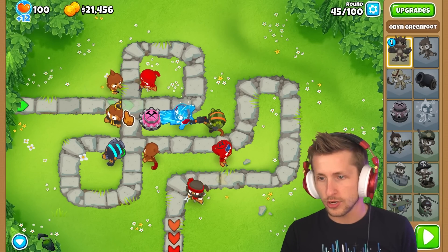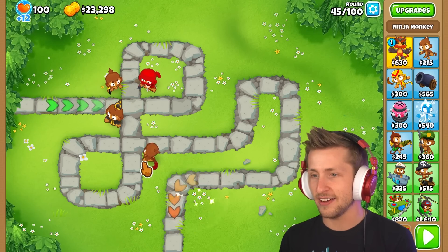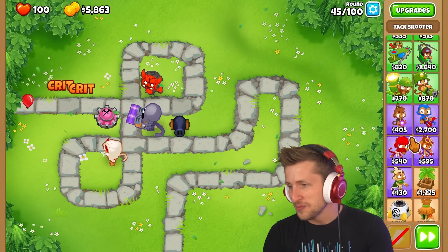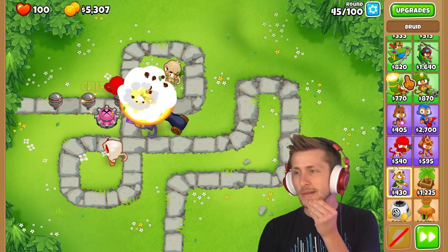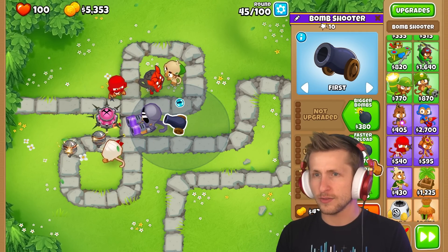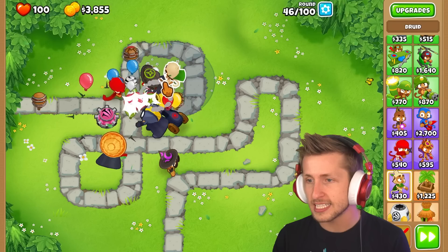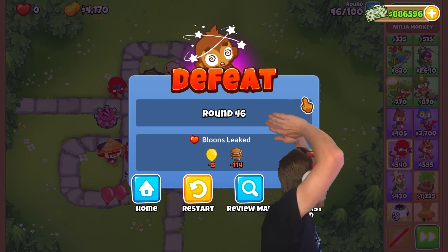What in the world is causing these crashes? Something is causing these crashes. The only option is to sell everything — we just got to get rolling, get back into it. Get some bomb shooters down, just get something down. My goodness, it's getting out of control. Four — I think we're okay now. How is this guy not dead? Oh, they're fortified. Come on. Wait, why is it not hitting that? No more upgrades. If we lose any more, that's it — I quit.